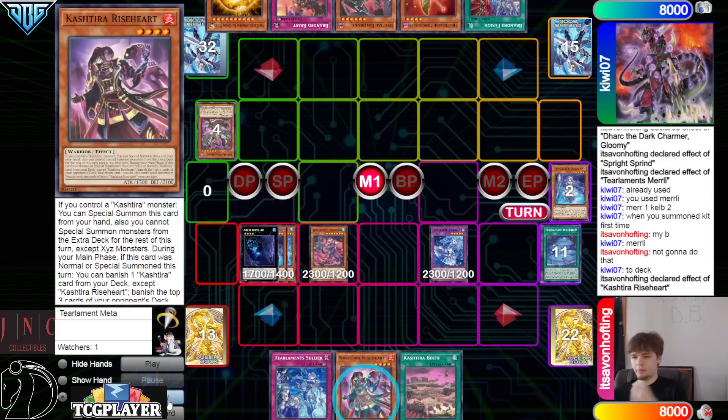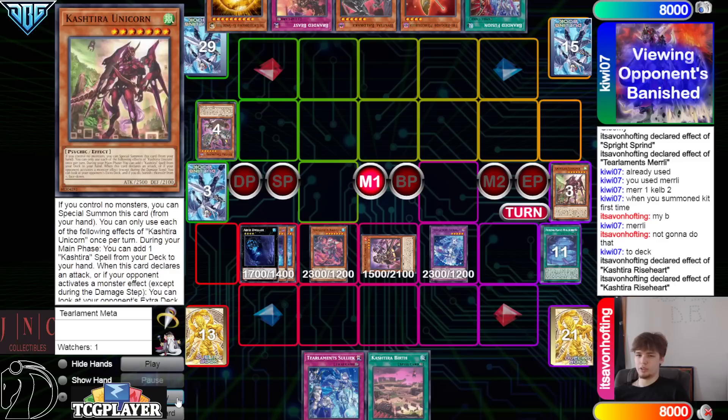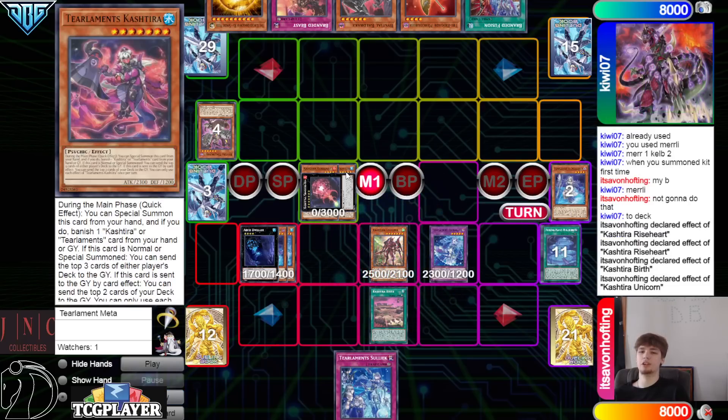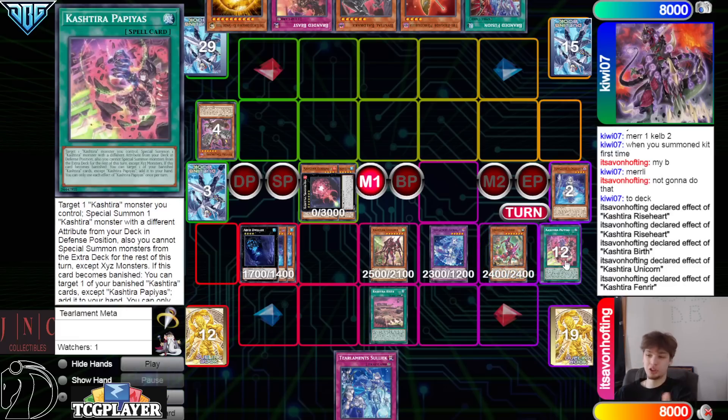Overlay, make Abyss Dweller, then activate Rise Heart, summon out, effect, go banish. We have this — special summon banish Unicorn, make him banish three. Overlay, summon out Shangri-La. Activate Birth effect, summon out Unicorn. Also something I wanted to bring up: if you are playing Tier Limit, you cannot use Tier Limit Cash Tira ever when you're making Kaleido, because it is a Psychic and not an Aqua. That's something I just keep forgetting — it's a Tier, so you'd think you could use it to make Kaleido, but you just can't. 100% people will try to cheat you with that.